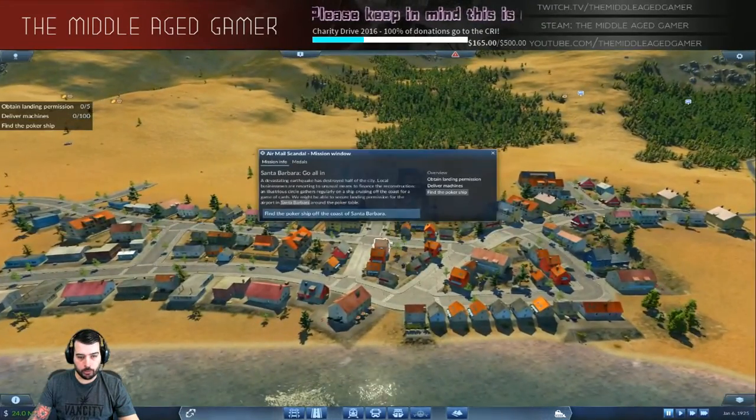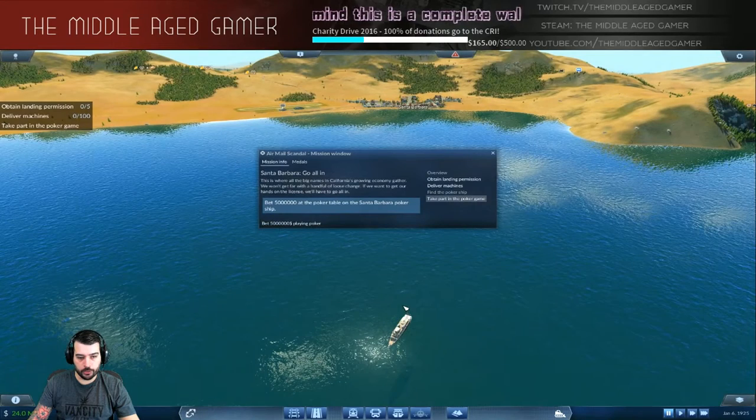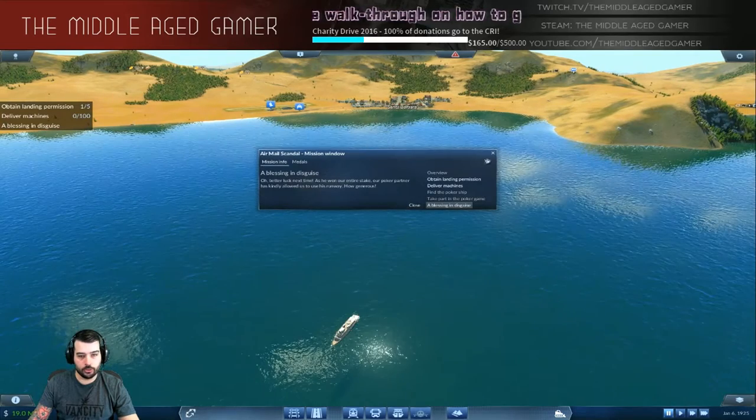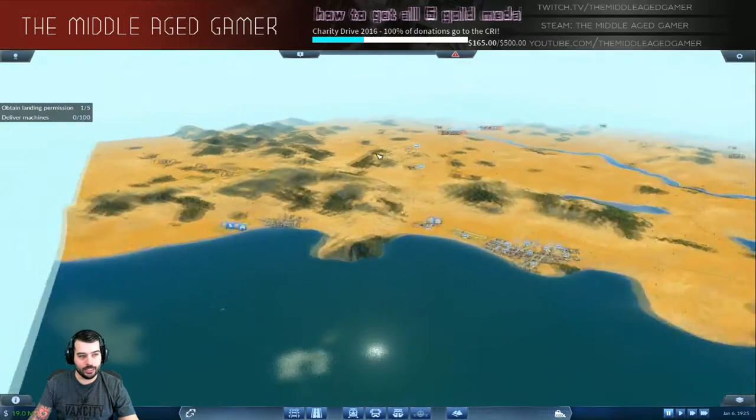Santa Barbara is probably the easiest one. You have to find the poker ship off the coast right here, and you bet five million playing poker to gain access to the airport. You're going to lose the five million of course — there you go. We already obtained landing permission at one airport, and that one's obviously the easiest.